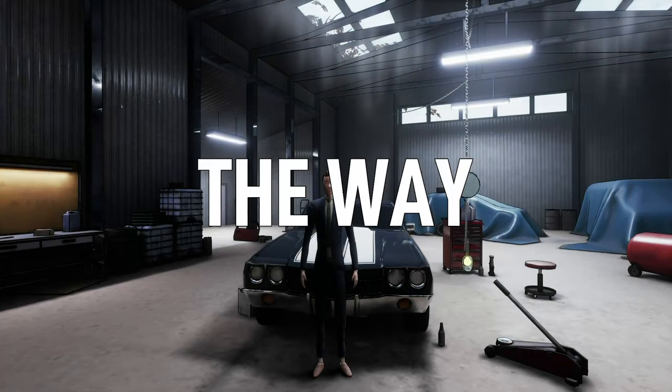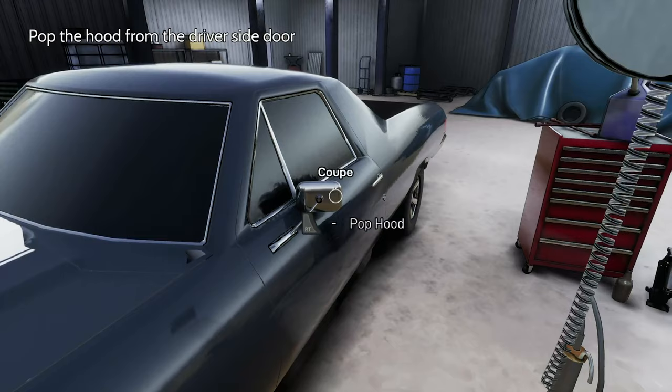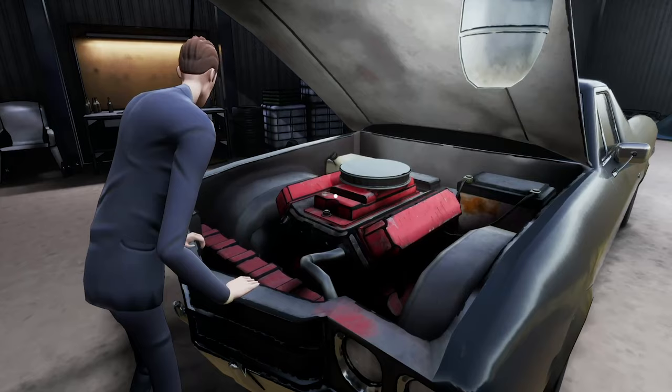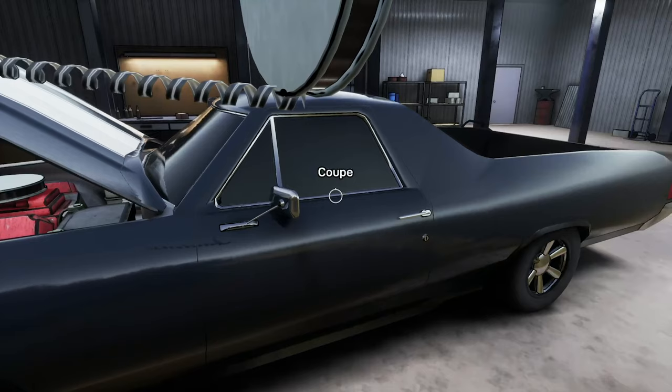Now we're automatically taken to the van objective where we can get the Mechanic achievement. Go over to the door because we need to pop the hood and we can only do that by selecting the door. As soon as it says pop the hood, press X on the door. Now attach the light - grab the light with X and place it on top of the hood. Then make your way around to the door and as soon as it says to start the engine, press X on the door to get the achievement and end the scene.